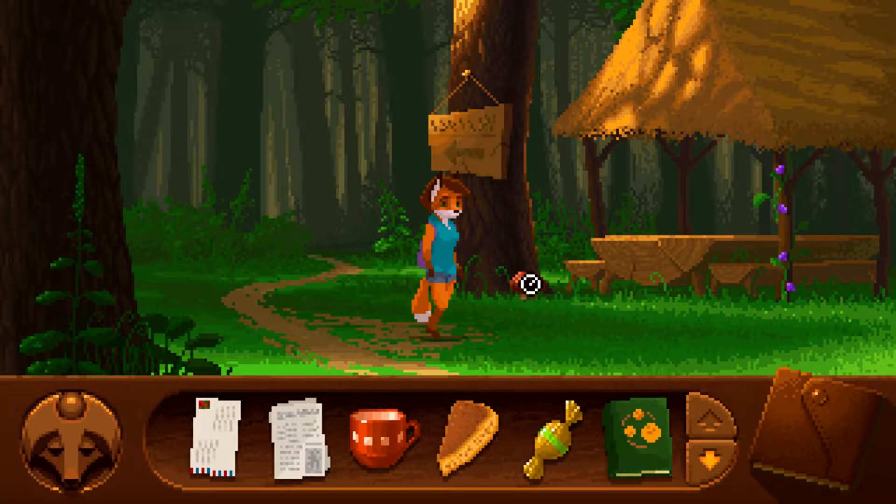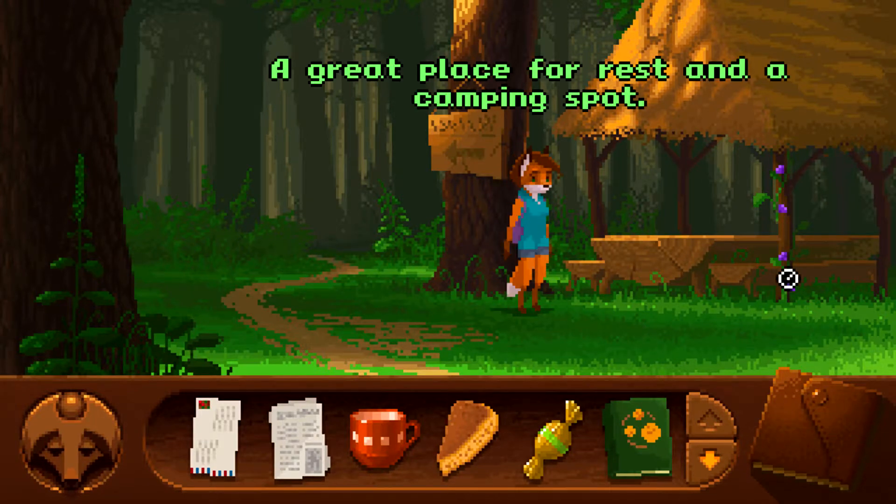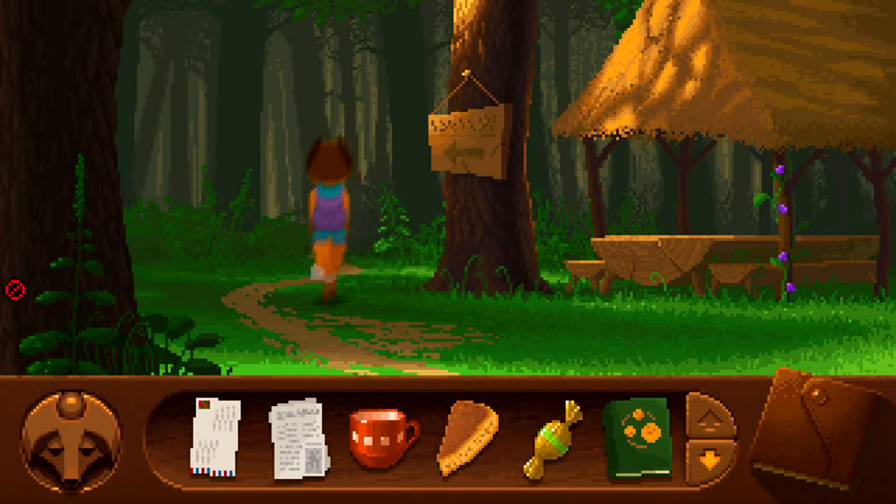We've got a mushroom or something there — oh, I can actually pick it up! It's a Poletus — some kind of mushroom. Then we have a sign up here: Corsac, the old fox. Yes, as expected. So let's wander further out. I don't think we can go this way. What about these flowers? Can't do anything with those.